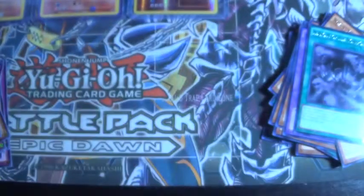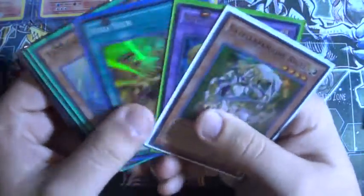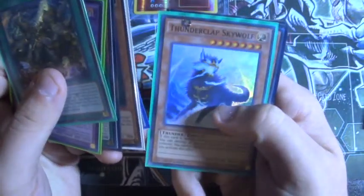That's basically it for the box opening. I'll do a quick recap of the holos. So we pulled five supers, two ultras, and a secret — that's basically the ratio for boxes of the older ones. Wild Monster Reborn, Rune Eyes, Stealth, Void Seer, Turnover Tactics, Thunder Cop, Skywolf, Super Heavy Samurai, and the other supers.